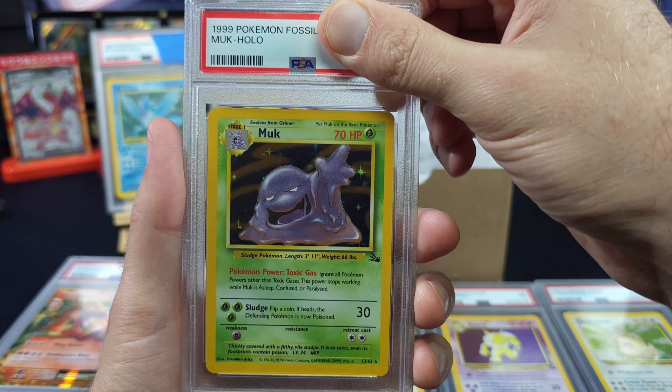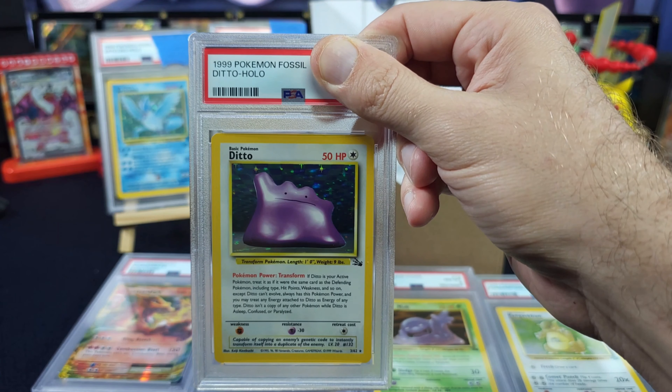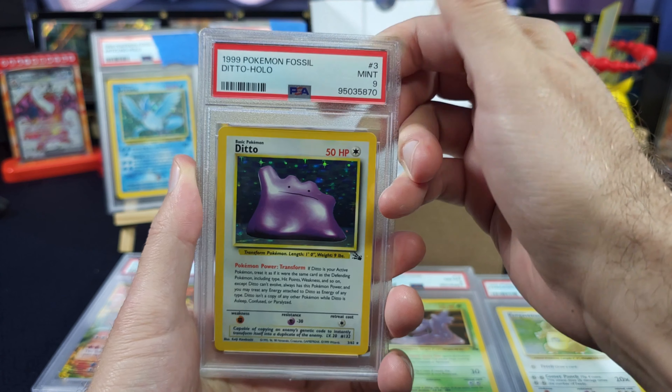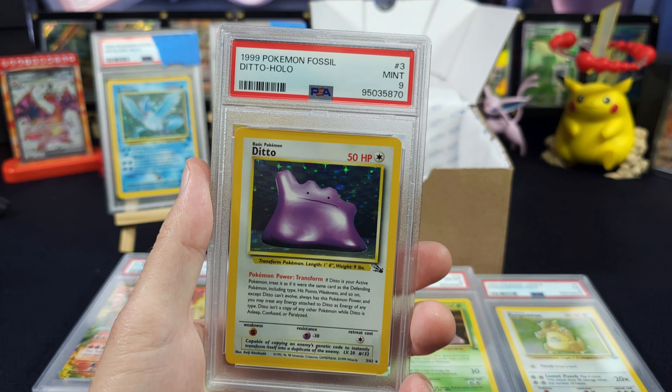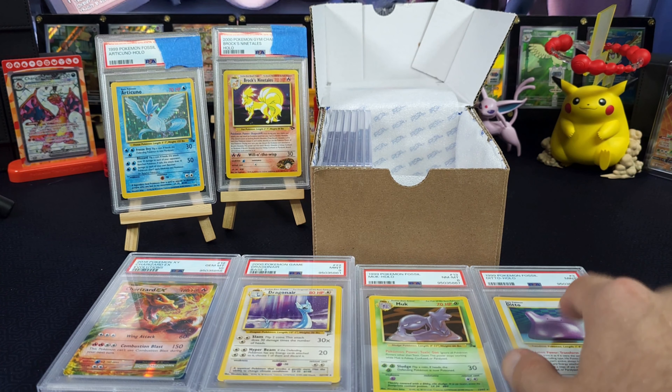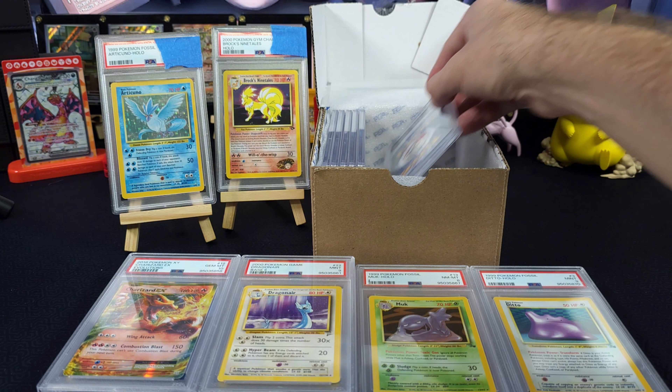When we pulled this we were like 'oh, it's a Ditto' — Courtney pulled this one. Ditto number 3 — better than a Muk! Ungraded is 12, grade 8 is 40, grade 9 is 55, PSA 10 is 250. Three, two, one — okay, I'll take a nine! That's 55 dollars.